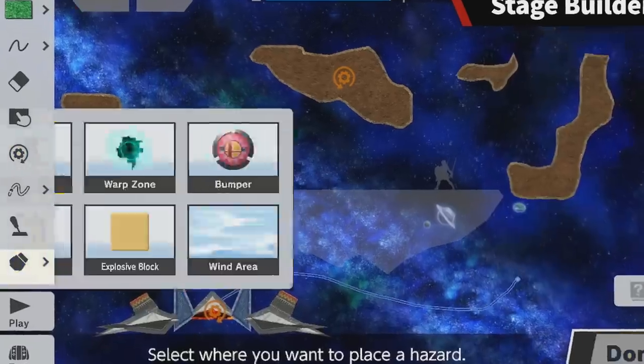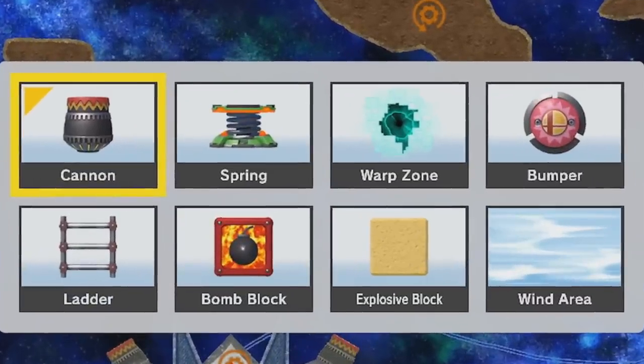We also get to see what the items are, and these include cannons, springs, new warp zones, bumpers, ladders, a bomb block, an explosive block, and a windy area. There are only eight in total, but they seem to have more variety than what we've had in the past — including the new warp zones and windy areas that let you mess with things and try to come up with your own elements. It's a bit limited as far as the amount of items you can actually use, though.